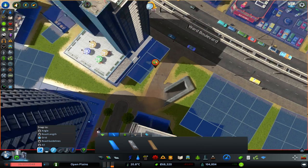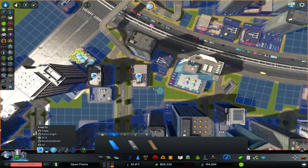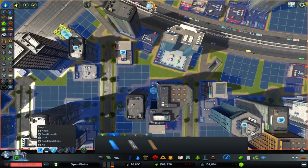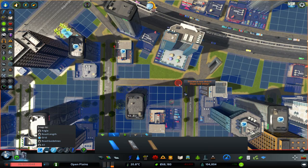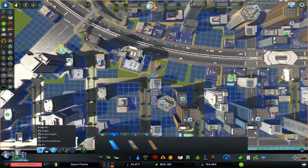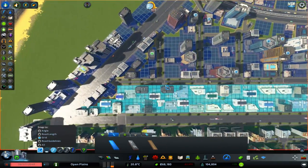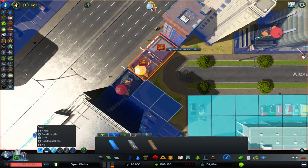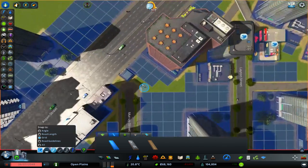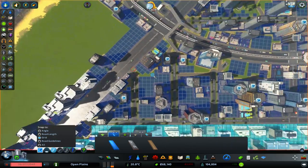Let's also connect those up, so that's that road connected. We could also put a little path in here — fantastic. That area is now connected up. Let's put path here so then that lot's connected up, and path here — yeah, so that's connected up.